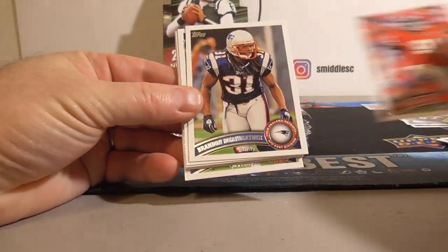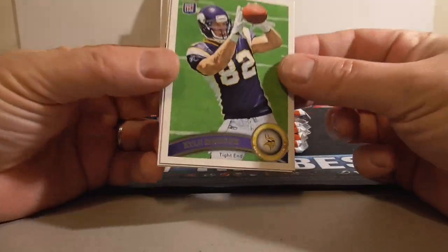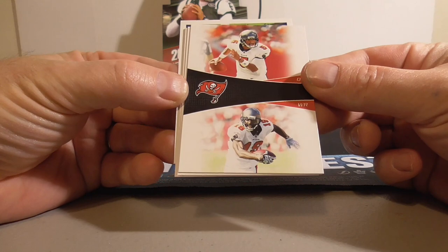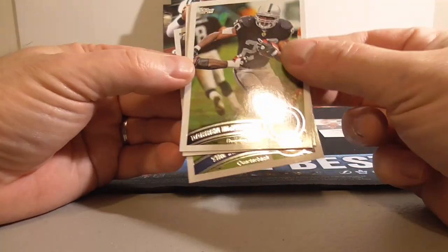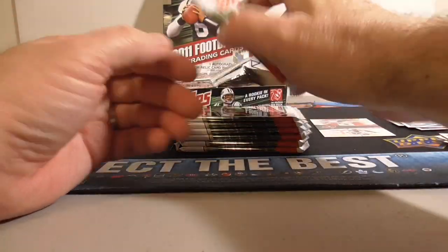Holly, Merriweather, TJ Yates Rookie — keep the rookie separate. Nice Kyle Rudolph Rookie. Smith Rookie. First insert — Freeman and Mike Williams. We've got McFadden, Suggs, Radcliffe and Tim Tebow. Still in the product there.